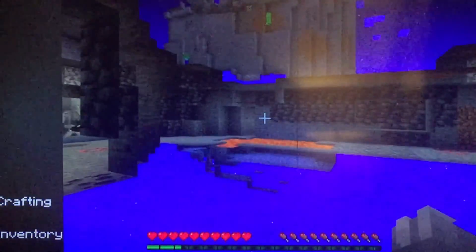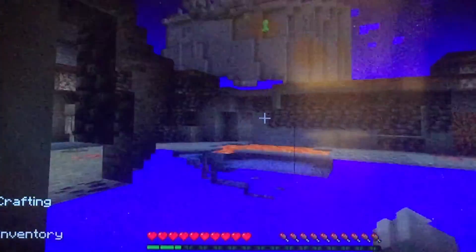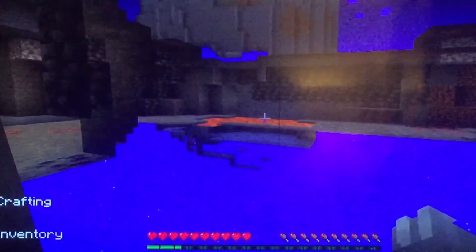So let's say you wanted to go into that ravine — you could see all the nearby mobs. It's pretty helpful.